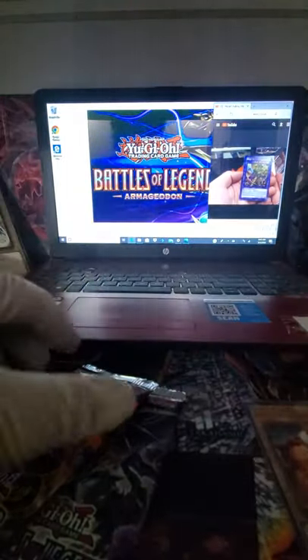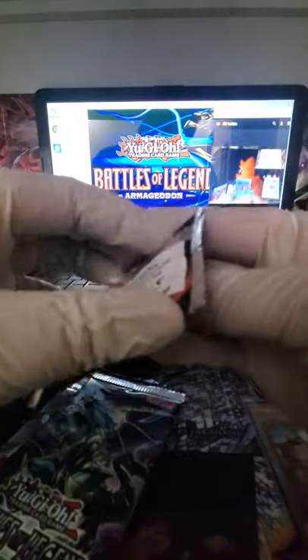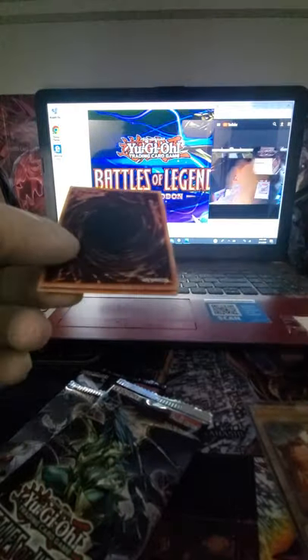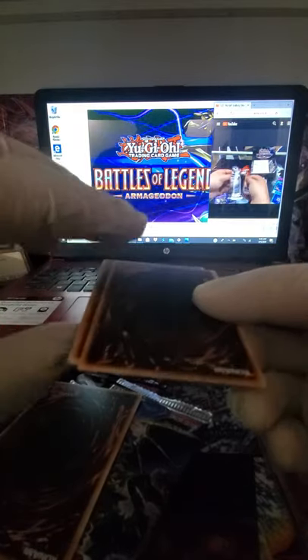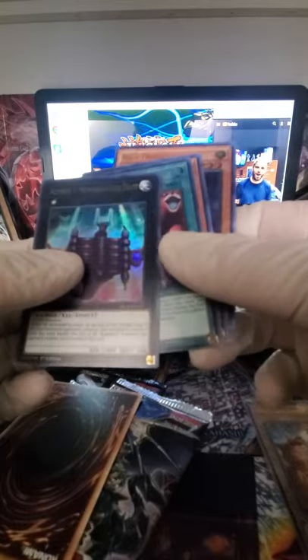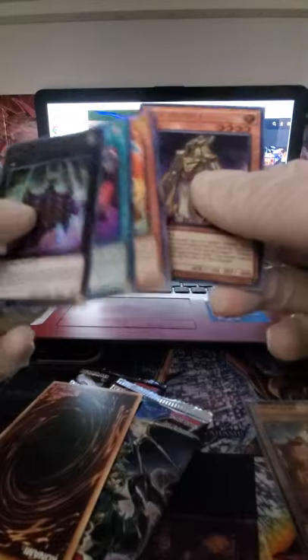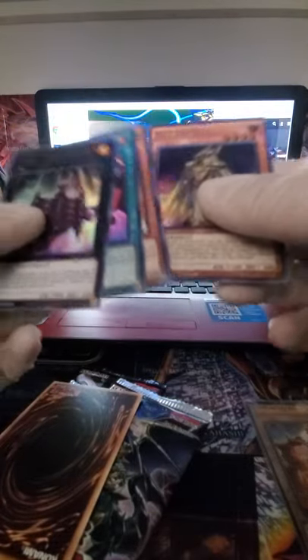Fossil Warrior Skull King — whoa! Level 7 or higher. Got the Skull King and Warrior Bone. Numeron Gates — this is another one, number four. Do we have all the number cards? Still two more packs — oh baby, there we go! Chaos Emperor, the Dragon of the Armageddon! That is the short print card of the set, showing maybe a couple per case.